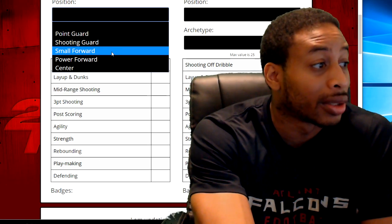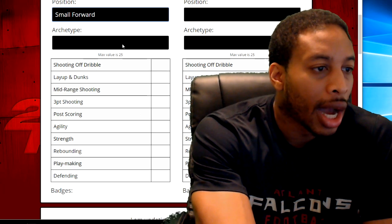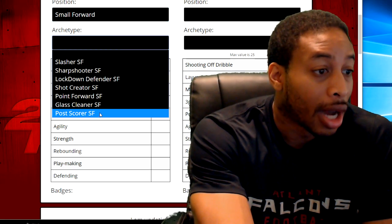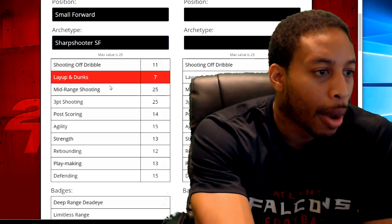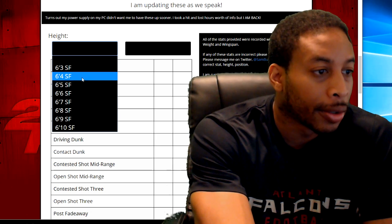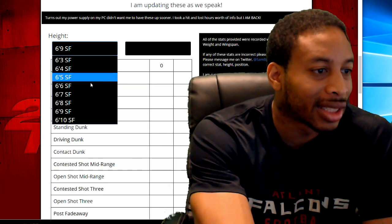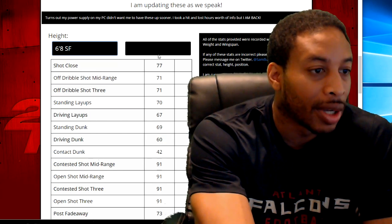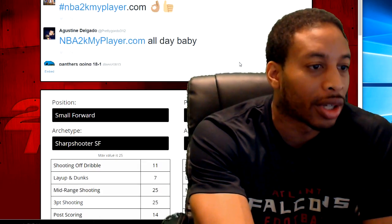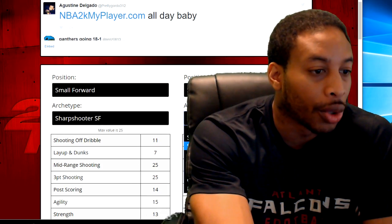Last year what I did was — this year I'm going to make a small forward. So you select whatever you're going to make. Select your archetype — I'm going to make a sharpshooter small forward. That gives you all the attributes. Go down here and you select the height or what have you. And on the other side, that would be like if you wanted to compare — if I wanted to do a small forward with a sharpshooter.